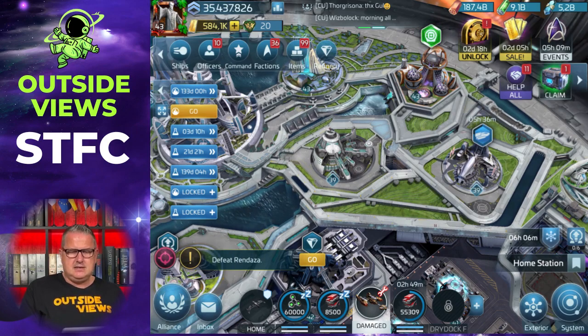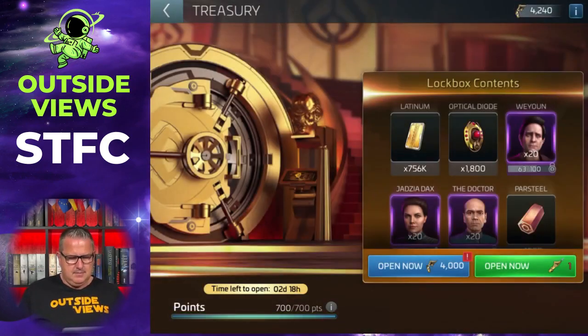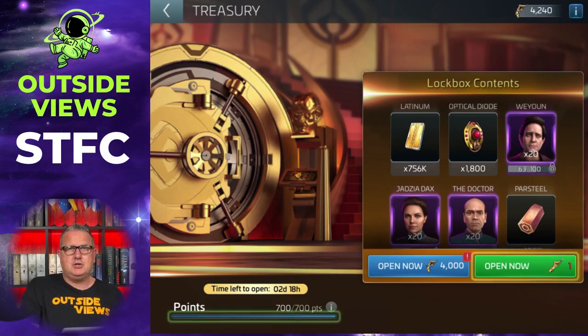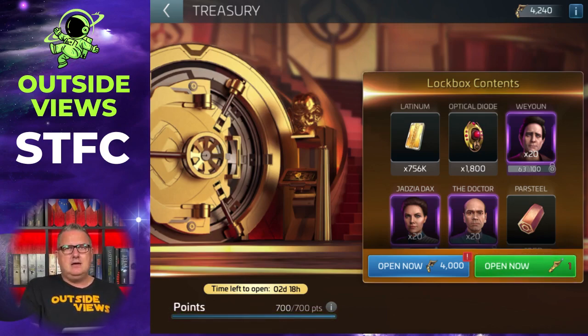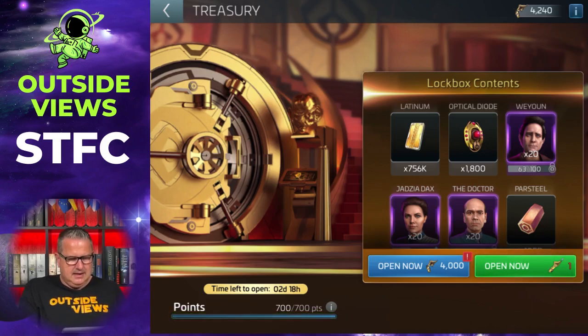To open the Treasury you need to do several things. First, I go in there — you can see on the bottom left there are some points: 700 points. I already finished it, which means you have to hunt 700 hostiles before you are even allowed to open the Treasury. That is step one: hunt 700 hostiles. When it's done it shows as finished — it's green and glowing.